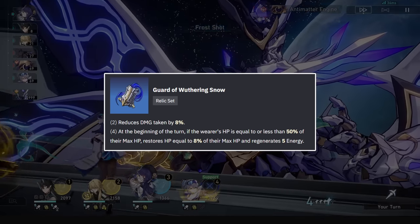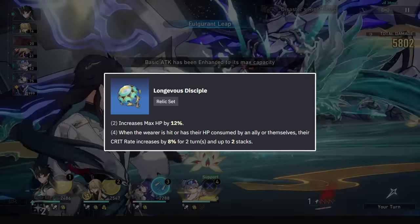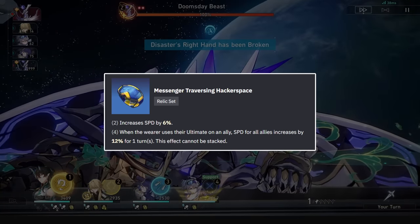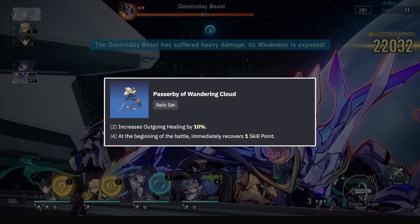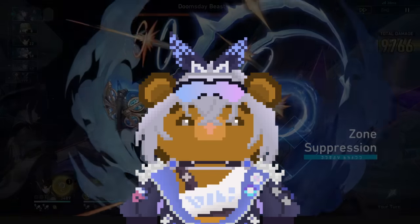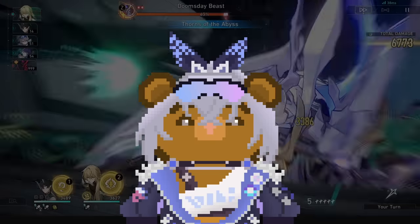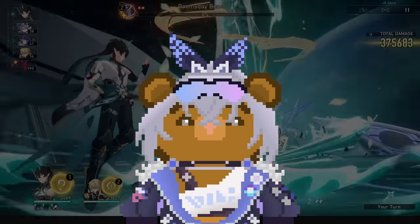Full support will see you going for high speed and her effect hit rate needs. Relic sets can be 2-piece Hacker, 2-piece HP for example, or you can even go 4-piece Passerby if you want that skill point. She's built to tank damage and go fast, making your sustain have an easier time, generating more skill points overall, and being fast enough to keep high uptime on her damage-amping debuffs.